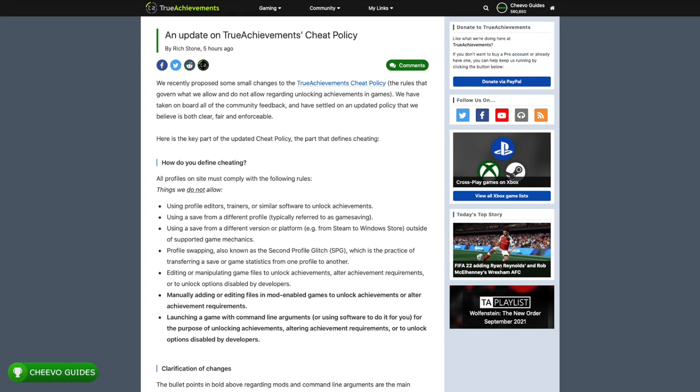The first new bold addition to the cheat policy is: manually adding or editing files in mod-enabled games to unlock achievements or alter achievement requirements. This prevents you from downloading an external mod file and dragging it into the game files on the Windows 10 platform — and that's even taking into consideration that Xbox allows it and enables you to add mods in some of those games. The only instance where you can use mods is if the game has a mod browser or mod store included in the game where you can download mods without going to your computer to download extra files.